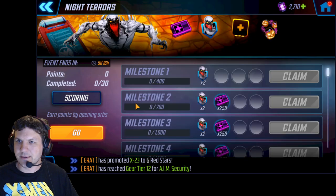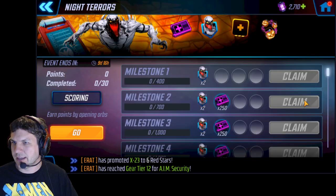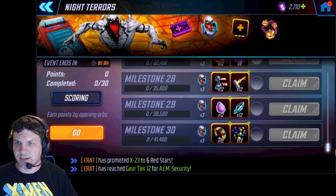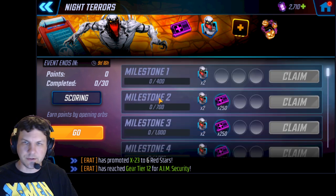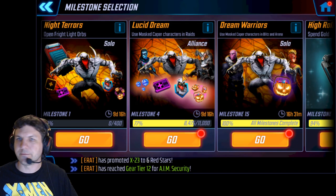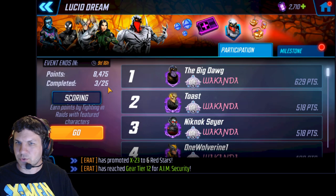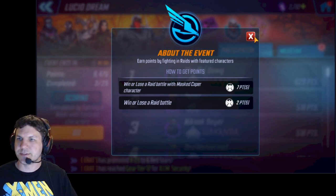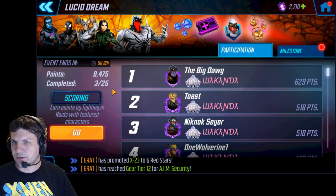If we look through the different milestones here in the game, you can see you get some anti-venom shards for each one of these milestones, and I'll go into the totals that you'll get for all this stuff. This one is basically just opening the orbs that you get from the event and doing blitz. The lucid dream is basically just playing raid with mass caper characters and I'll show you exactly how many you need to do.